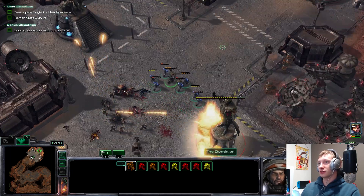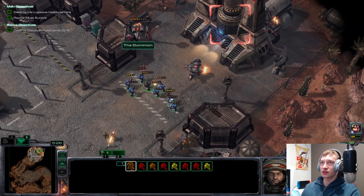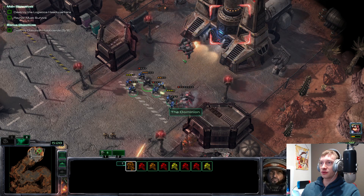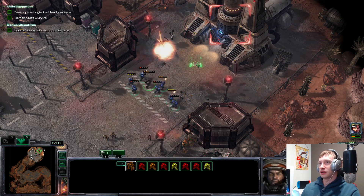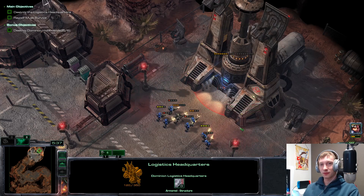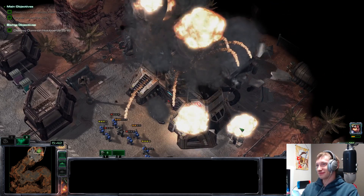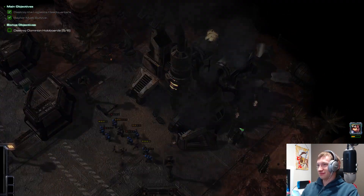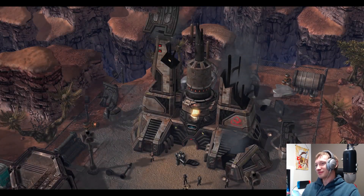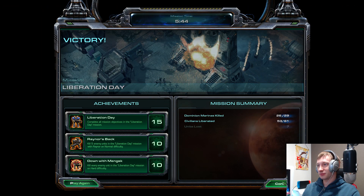These guys are gonna throw down and we have three Vikings coming in. Attack the first on the left, then the one on the right, then the last one. Boom — just click down the headquarters and you're done. Easy peasy. Raynor liberated — mission complete.